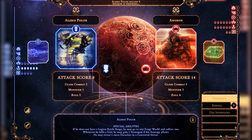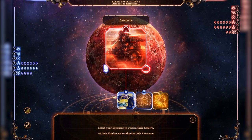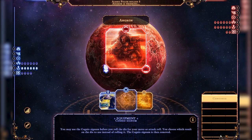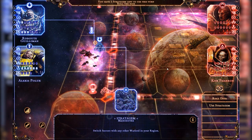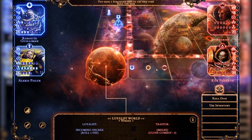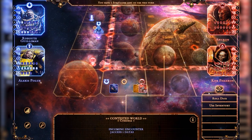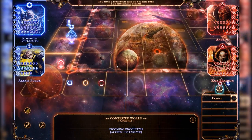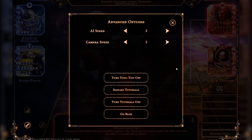As for the rest of the gameplay, it's classic Talisman. You make your way around the board killing things or having them join you, getting gear to make you stronger, fighting more and more enemies the closer you get to the center of the board, and going on quests to get the Talisman you need to progress. The AI opponents aren't terribly interesting, but they don't really have to be. They're smart enough to at least choose the best stats for any given fight and not hand it to you. Unfortunately, their turns take forever by default, so cranking the speed up for them is an absolute must.